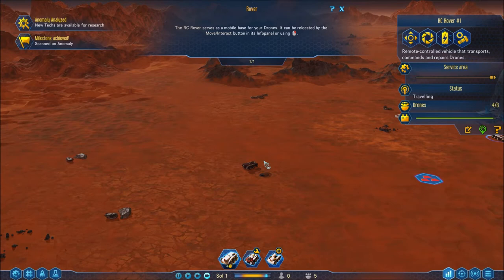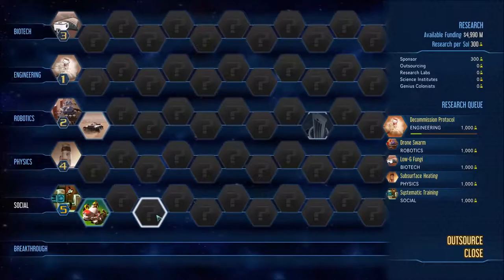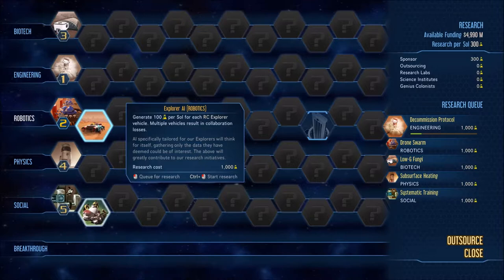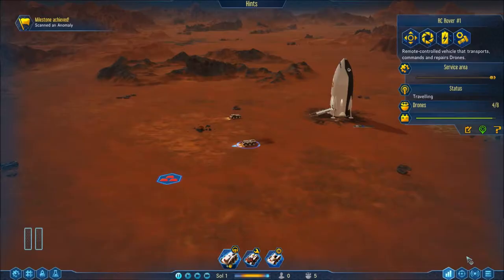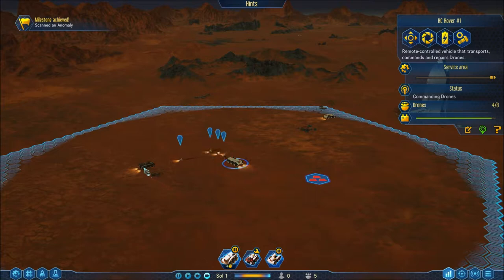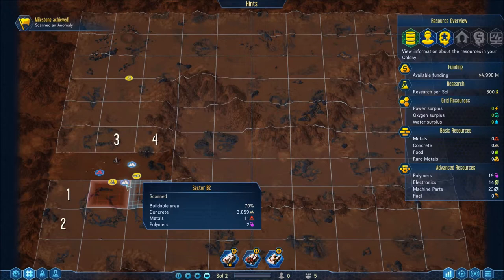New techs available for research — more to the barren environs of the red planet than meets the eye. The following techs have been revealed: Explore AI and Productivity Training. Explore AI is actually really important — it gives 100 research points per sol for each RC Explorer vehicle. Right now I'm only getting 300 points per day from the sponsor, but I can build things to add additional research points. I need to get that going soon. Meanwhile, repairing the drone hit by the meteorite — yes, please fix him. Repairs complete — he's back online.